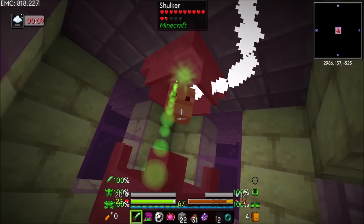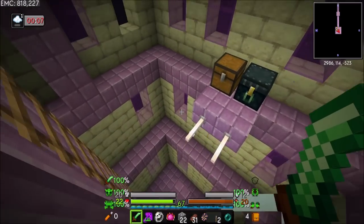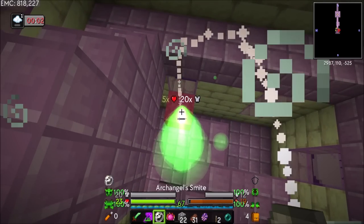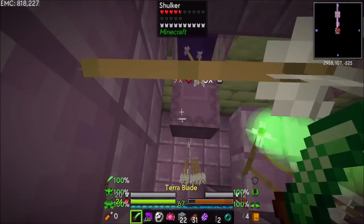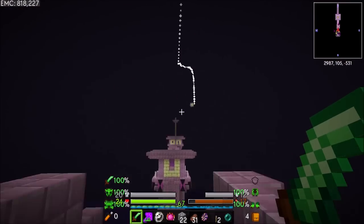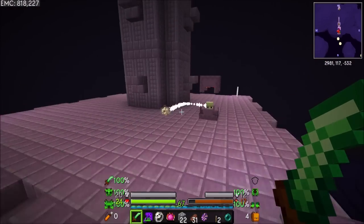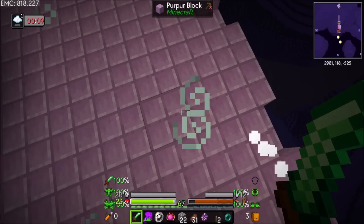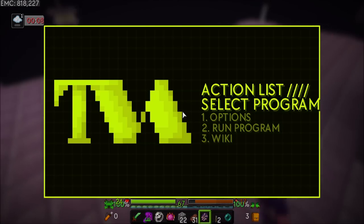At least we know the information: End generations happen, which is cool. Any of the shulker loots? Got one. Does that have an EMC value? It does not. But at least I have the shell now — I'll see if I need it for anything. Let's go to Earth storage.